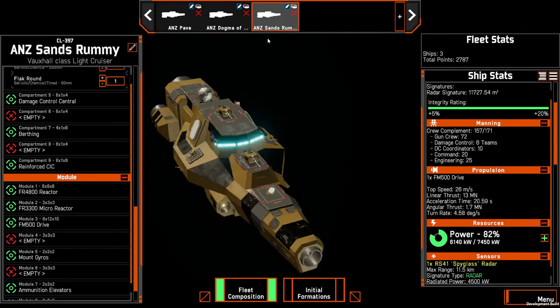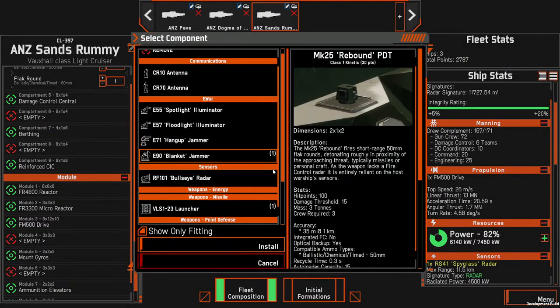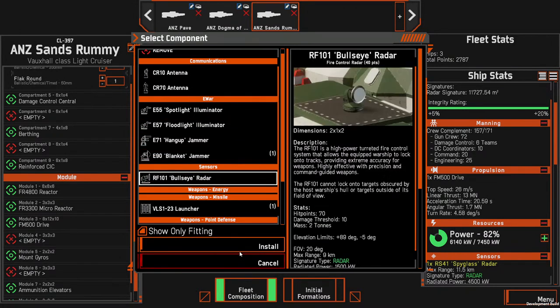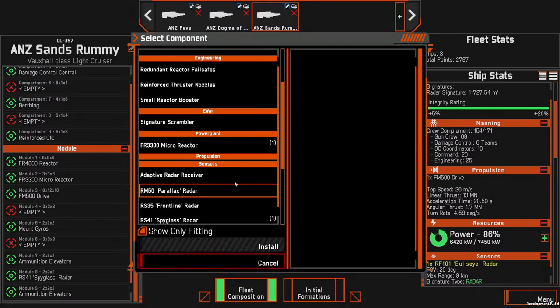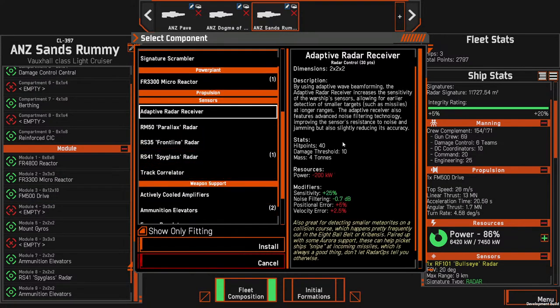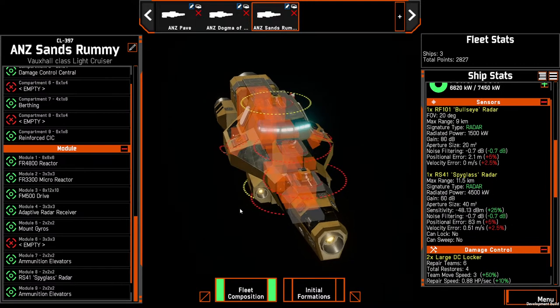We've got about 300 points left. We'll come back and give each of them their own locking capability — removing one of the rebounds to add a Bullseye radar. The Spyglass will be able to find things, but we'll also lock it with the radar. We're adding an adaptive radar receiver — this will make our most powerful radar detect smaller objects with the sensitivity increase, but we'll incur a positional error and a velocity error. On the Bullseye it's just a 0.1 positional error, so we'll keep it.